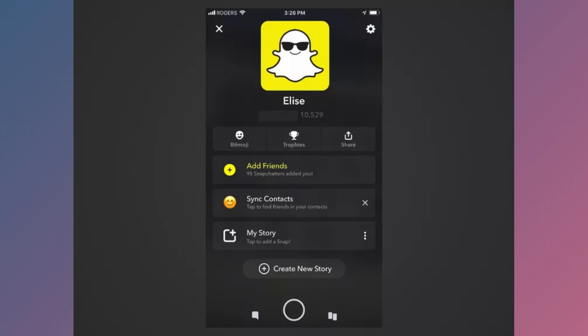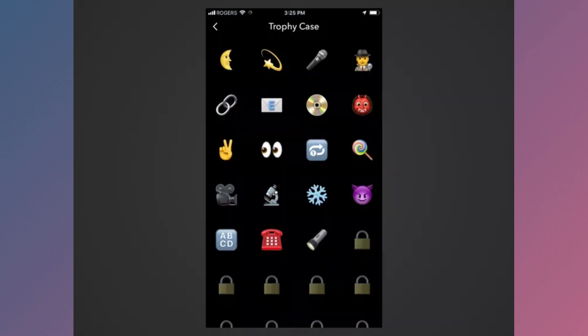Snapchat doesn't notify you whenever you unlock a new trophy, so make sure to check your trophy case periodically for any new additions. Snapchat offers over 40 trophies that you can unlock by completing various tasks within the app, and here's a comprehensive list of trophies along with instructions on how to unlock them.